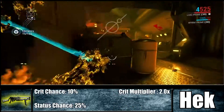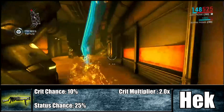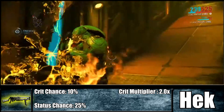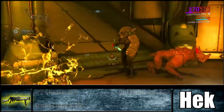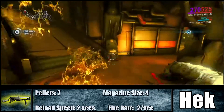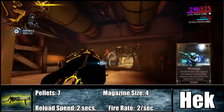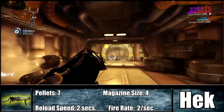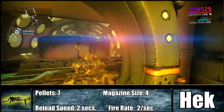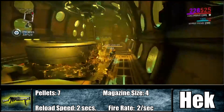It has an average 10% crit chance with a 2x multiplier, so you don't really need to build off of crit chance. It has a nice 25% status chance, so you can build off of status chance with corrosive. The Hek fires seven pellets per shot and has four rounds in the magazine. The reload speed is two seconds, which is pretty average for a shotgun, and the fire rate is around two per second.